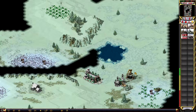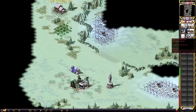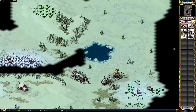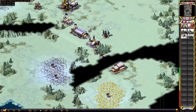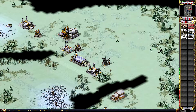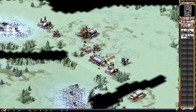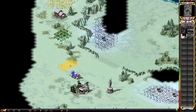I place my factory here so my miners don't have to go very far to get uranium. He has a smaller tempest-like unit and kills one of my terror drones, but it's okay — I will use the drone on him, which is really effective.